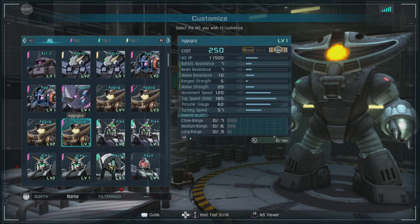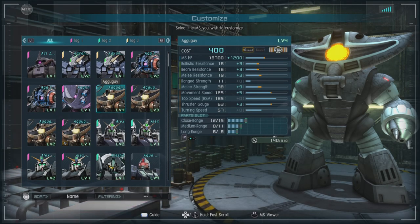This is a 250 to 400 cost ground-capable raid with a ballistic resistance of 7, a beam resistance of 7, a melee resistance of 10, a range strength of 5, a melee strength of 20, a movement speed of a blazing 120 at this level, and a frost gauge of 60.